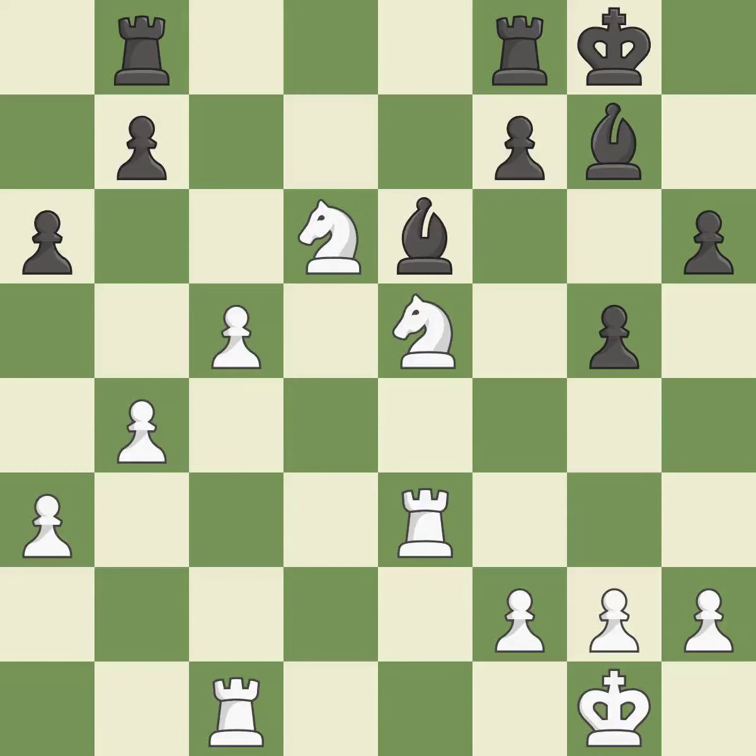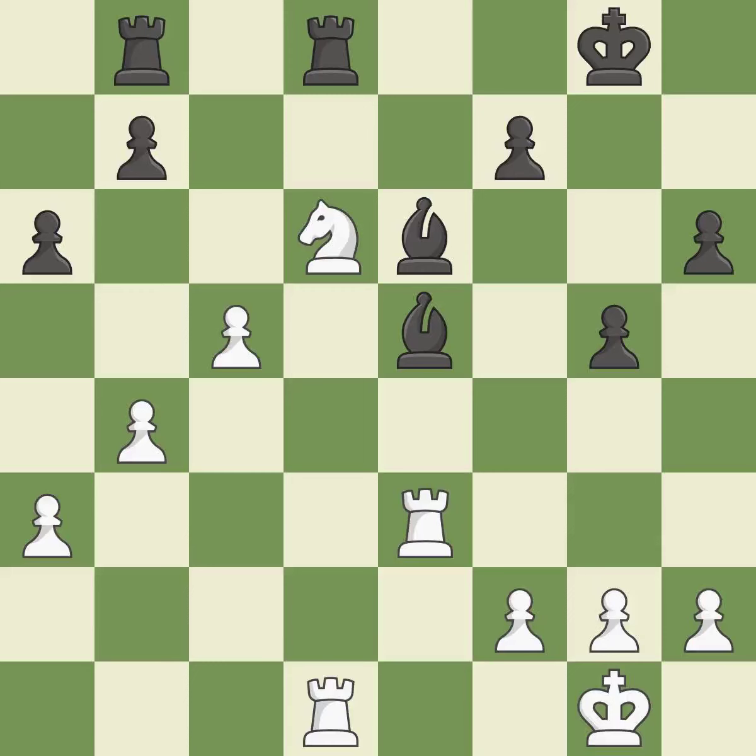This move puts the pawn on a safer square — it is good. This takes an open file, a common method for activating a rook — it is best. This is a fair move — it is good. This maintains the balance in material with a good trade — it is best. Recaptures — it is best. White was better off, but now their position is winning — it is a mistake.